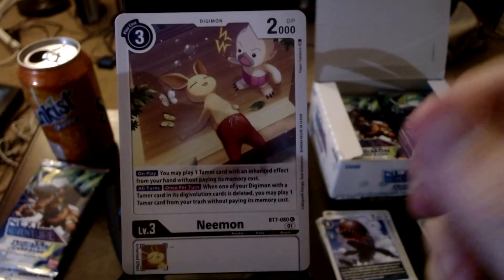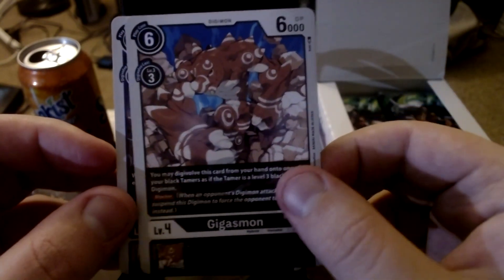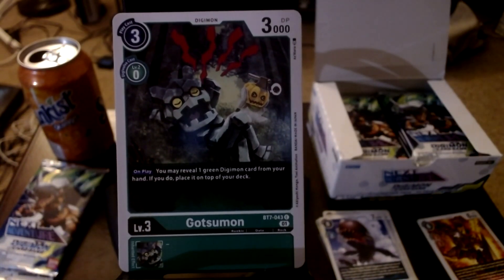Anyway, Namemon - we already saw him last episode, put him down. Got another Gigasmon, and as always if it's a card we've seen before we're gonna skip over it. Another Orochimon. This is a new card - we got ourselves Gotsumon, like snoring, right next to Pumpmon. Interesting art - I don't think I've ever seen this artist before.